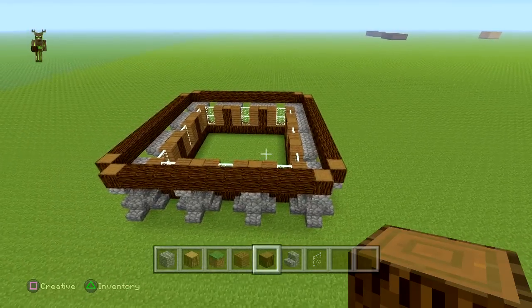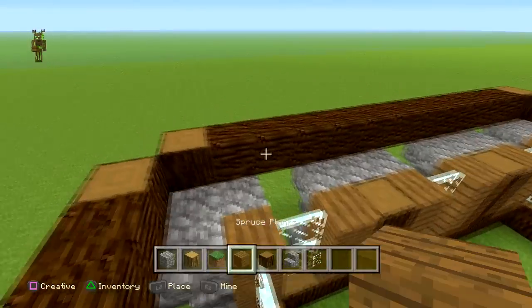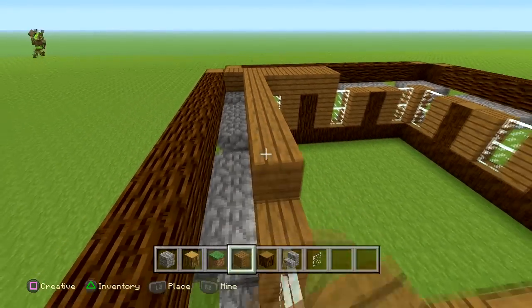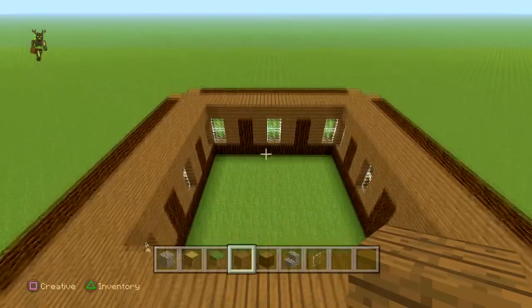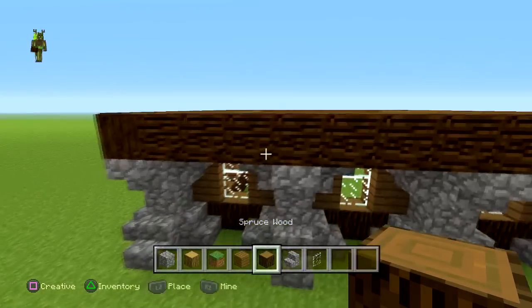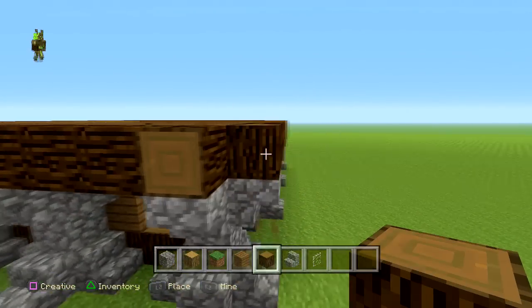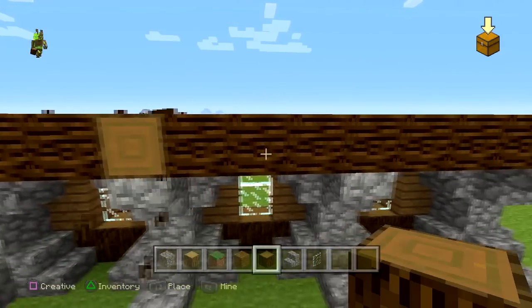Once we've done that it should look something like this — at each corner it's going to be stopped like that. Now we're going to fill in this top part up to here and around here, filling it all in with the spruce, so I'm going to speed this up. Once it's done it should look a little bit like this. If you want to add extra detail, you can take these out and put these in here — at each point just put them out wherever these window arches are — I'm going to speed this up.